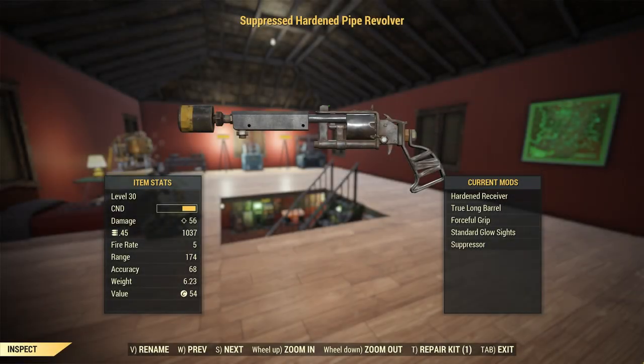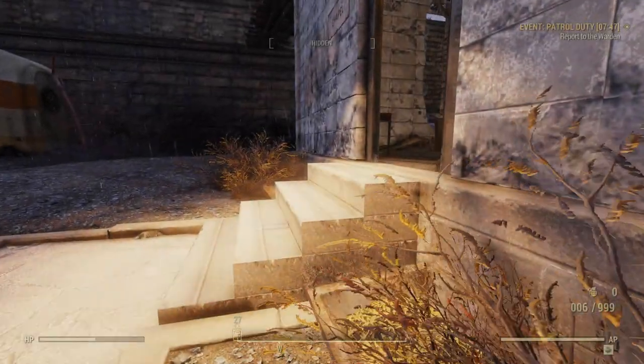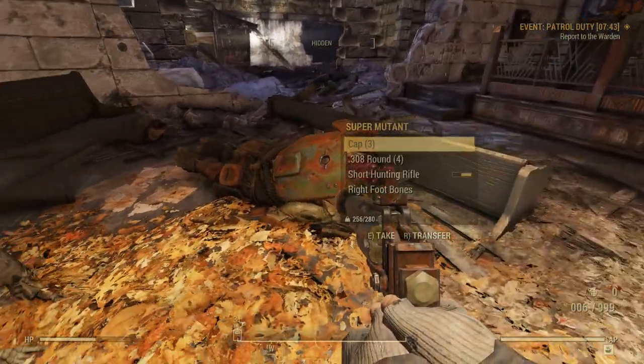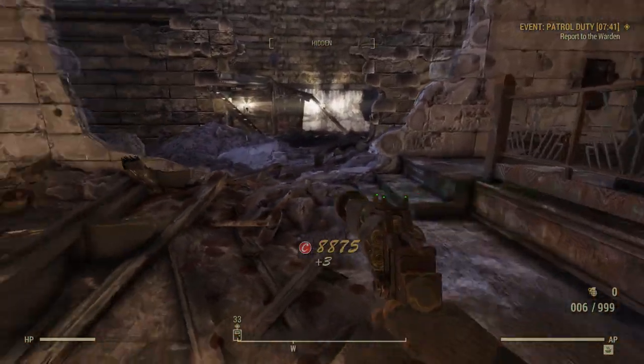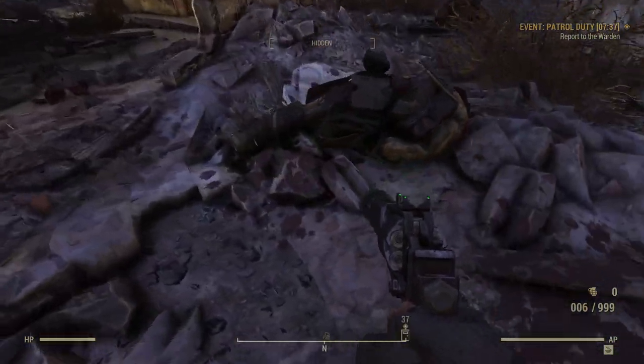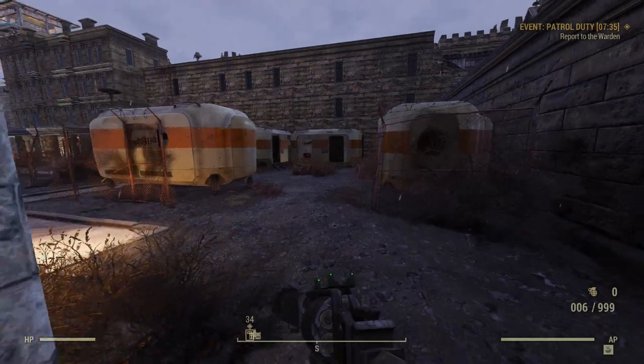Pipe revolvers are relatively common early on, often found on the corpses of Scorched, so breaking them down regularly should mean you learn to craft plenty of mods. My two key recommendations for modding would be a hardened receiver and a suppressor. These mean you're dealing out maximum damage, but also staying quiet whilst doing so. Although not a stealth build per se, you still don't want to be drawing attention to yourself. You're a merchant after all, not some warrior looking for honour and glory.